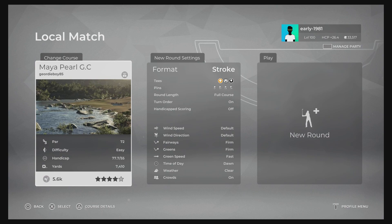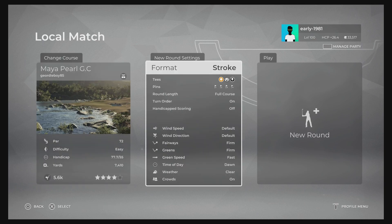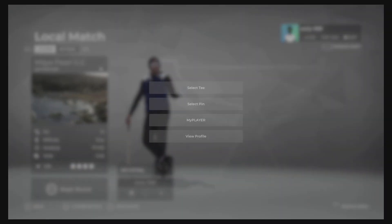Hey golf fans, this is Early 1981 and welcome back to live PlayStation 5 PGA Tour 2K21 gameplay. Today we are going to be taking a look at My Apparel GC. This one was designed by Jamie Todd and was recommended to me in my Early 1981 World of Golf Discord channel, so please head over there and check it out. As always, we'll be leaving everything at default — fairways are firm, greens are firm, green speeds are fast, time of day is dawn, and the weather is clear.